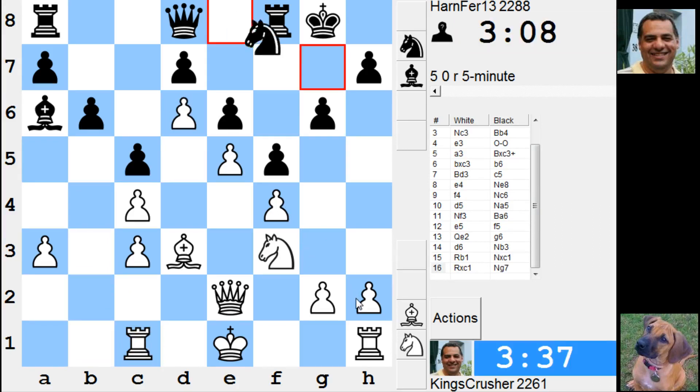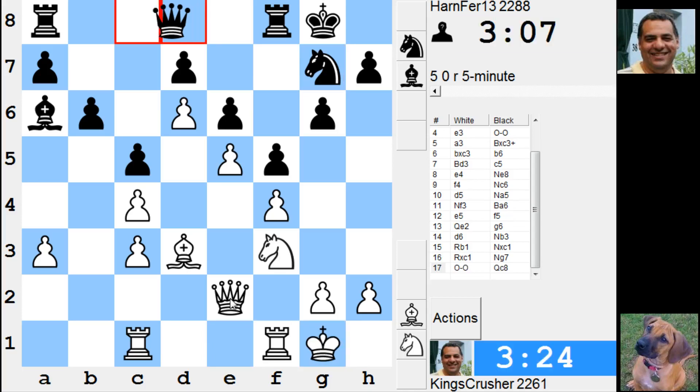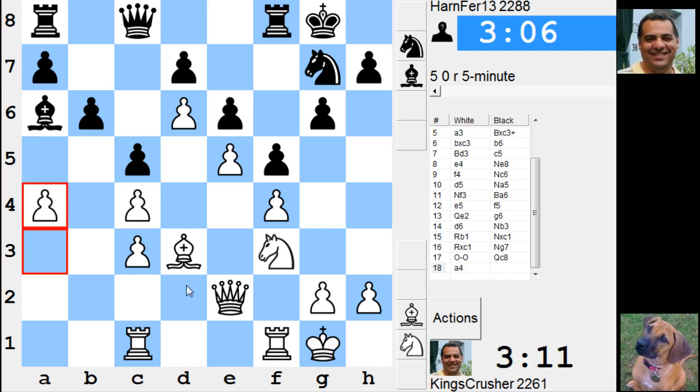So what would he do to h4? Let's try to weaken this diagonal for bishop b7 later. I haven't got anything concrete to attack right now. Maybe going on that b-file.